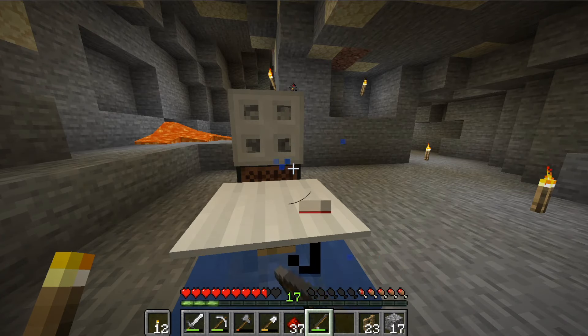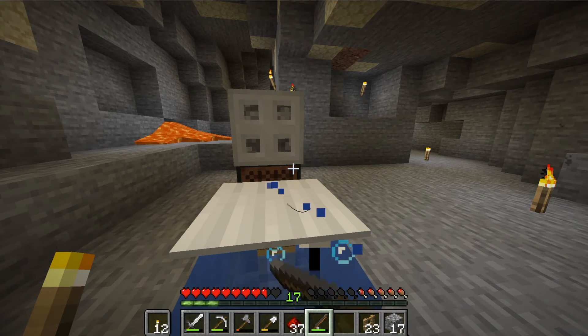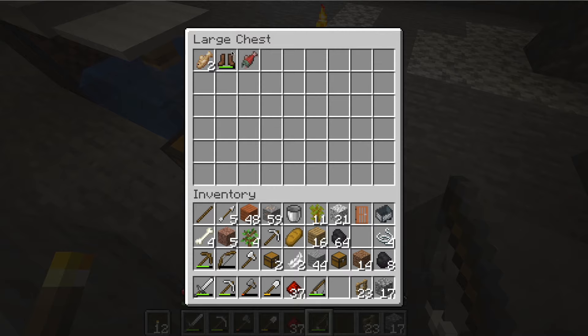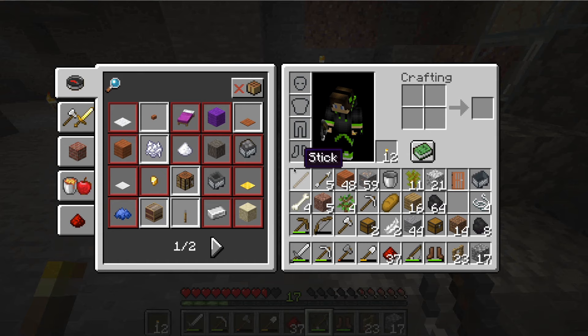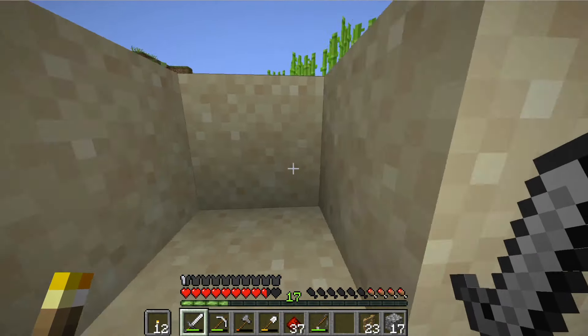We caught our next thing — let's go ahead and get out of here. What did we catch? We caught some leather boots, some salmon, and some fish. So we got another source of food and we got ourselves some leather boots. We're actually gonna put the leather boots on because we found these in the ocean, they seem to fit us real good. We had nothing on our feet anyway, so it was getting a little rough.